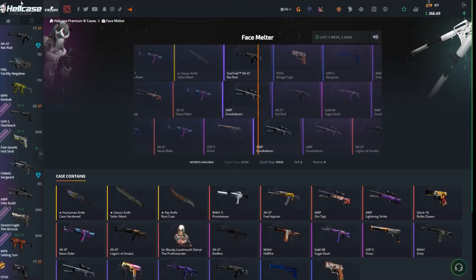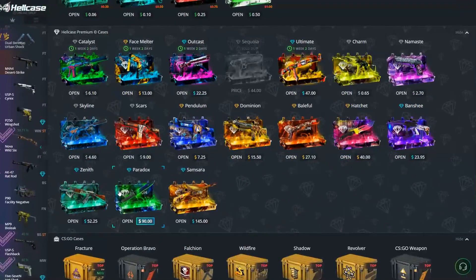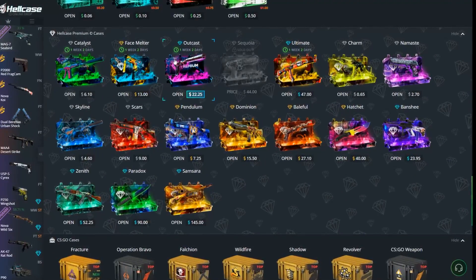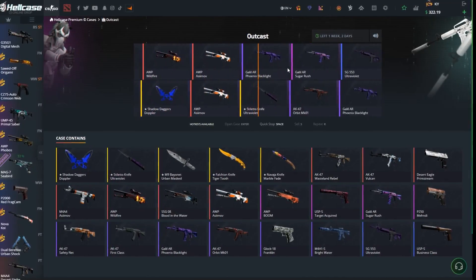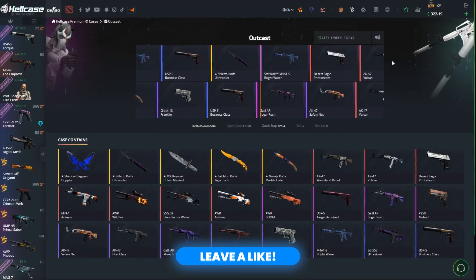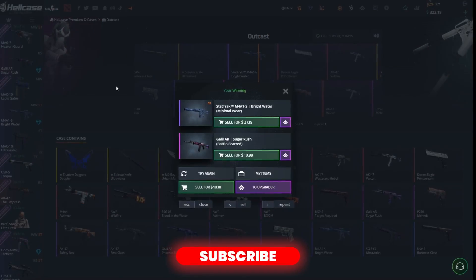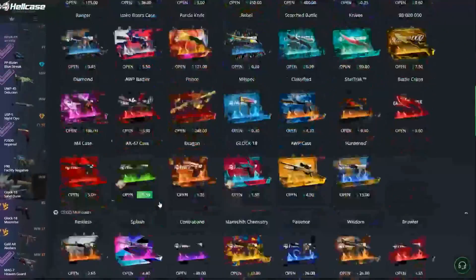I was actually thinking we were going to get a knife in the first case — that would have been wow. Now we're going for the Outcast cases, let's go for two. Boom! A Strike for $37, we made some profit, that was a good case.